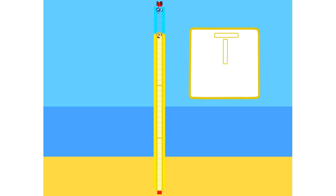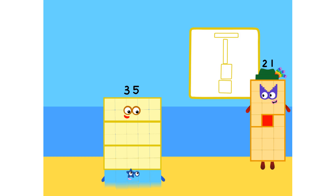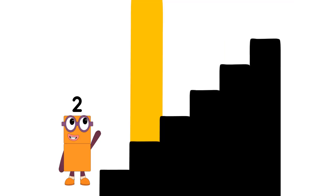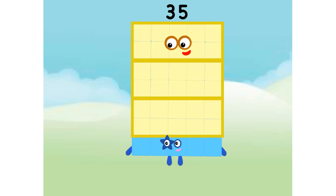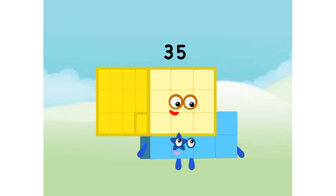Step one: how many rectangles? One by thirty-five, so thirty-five by one. I know you're five by seven and seven by five. Step two: cube. I am twenty-seven. Can you make a cube? I am not allowed in cube club.